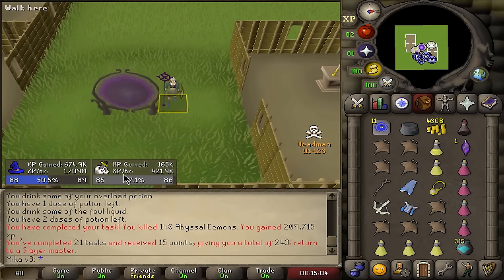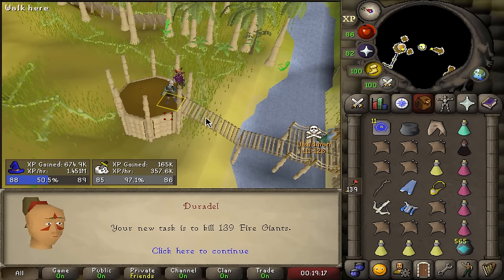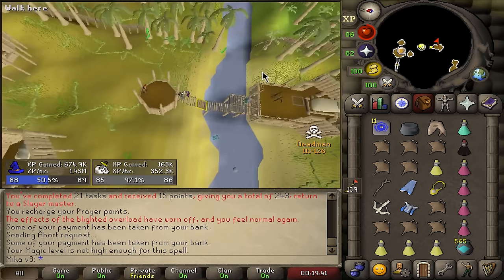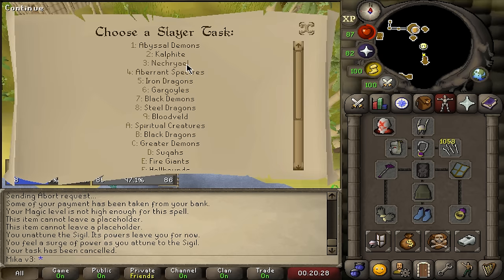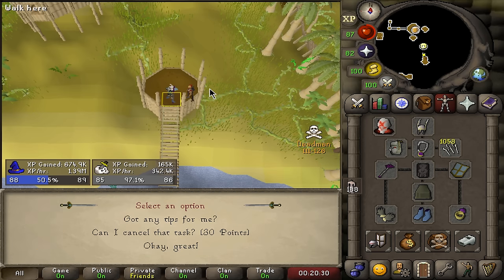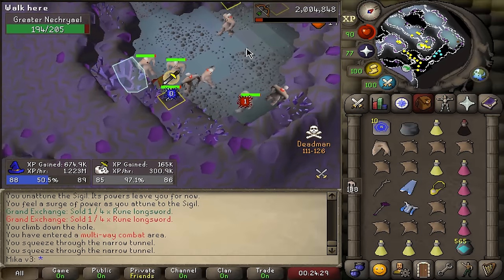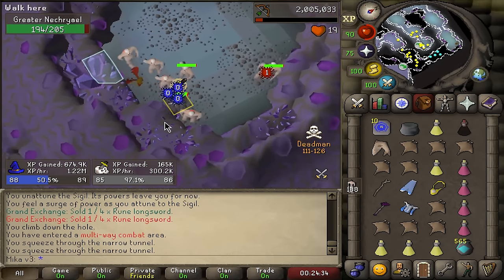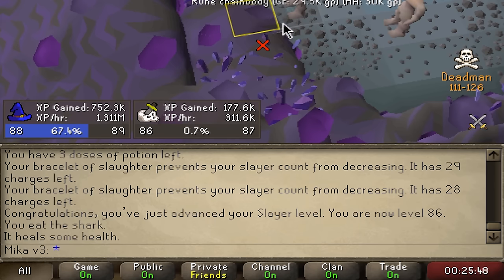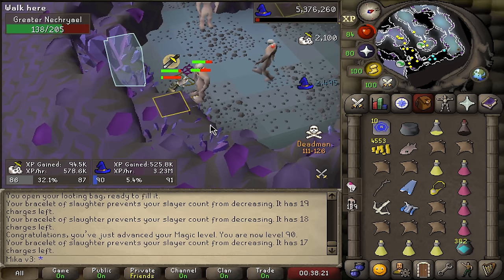I'm going to go ahead and grab tasks regularly until we're 87 Slayer. I don't think I want to do fire giants right now — I have enough points, I'm just going to manually grab Necrials. Use 60 points and get ourselves Necrials — 188 to kill, that is so much. I'm also going to be using bracelets of slaughter to make this task even longer. There's 86 Slayer, just one more level to go.